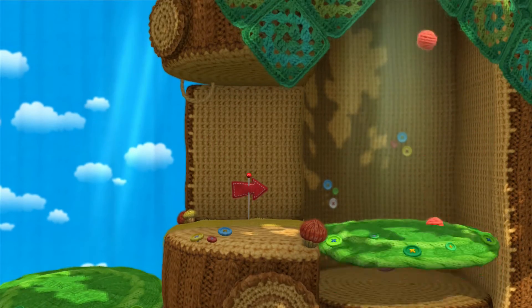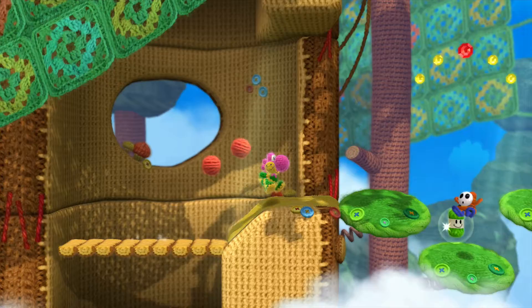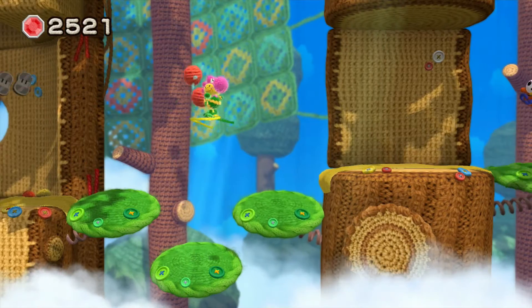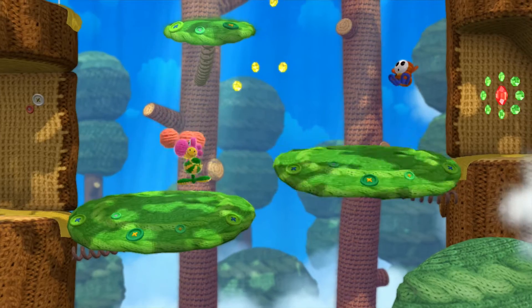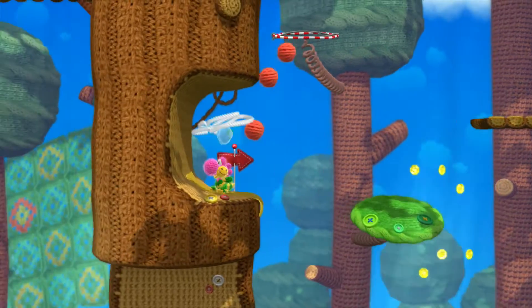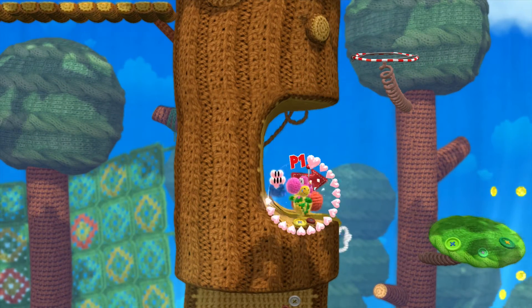Wow, that was a big bounce! Always check left — look at that Shy Guy, let's stomp him by pressing down. Got him! Got him out of the air. I think there will be something to the left — there is. We'll check up.